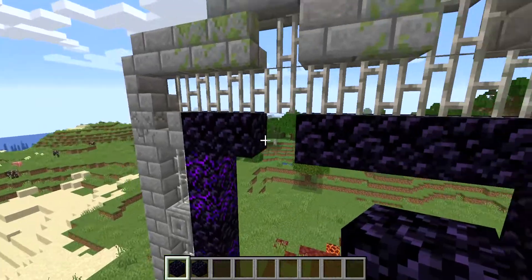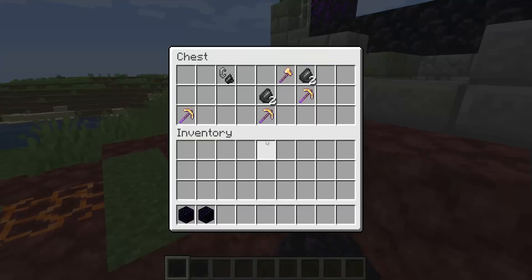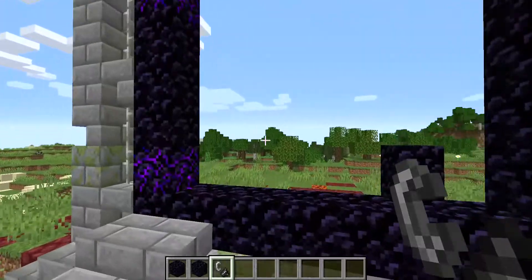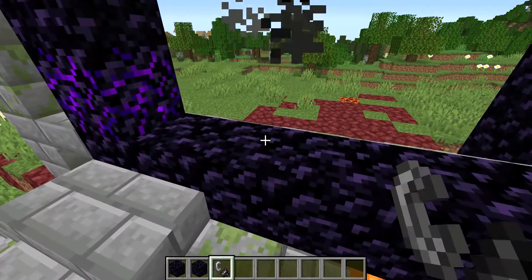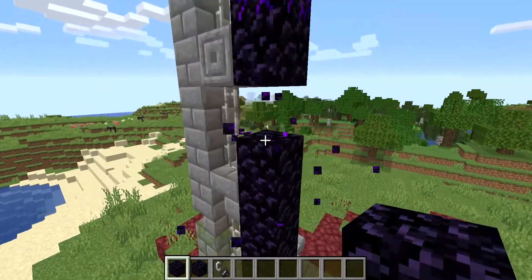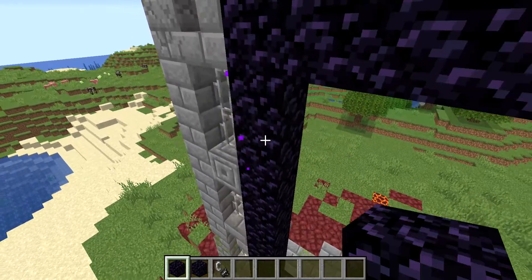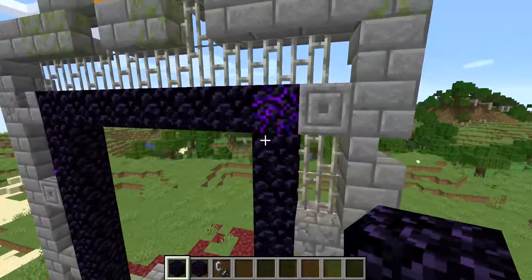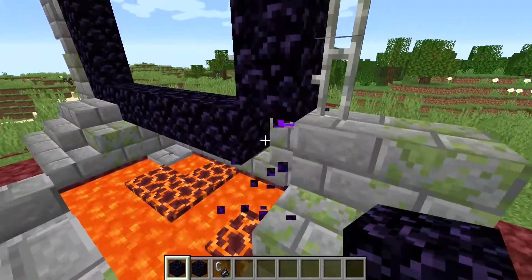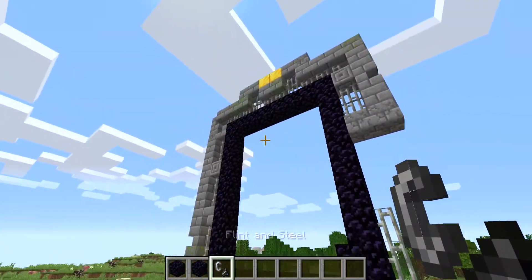So the point is, these ruined portals spawn in the overworld and you're supposed to light them with flint and steel. You also need to remove the crying obsidian — you cannot make a working portal with crying obsidian.